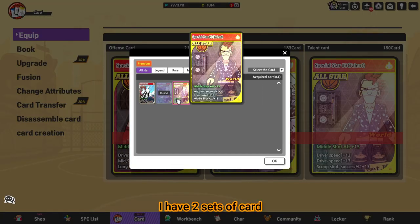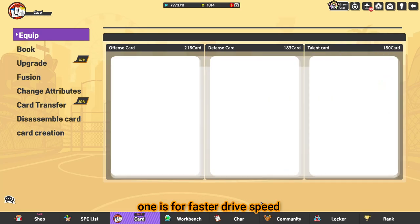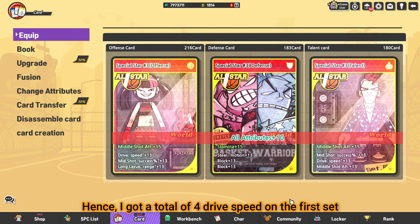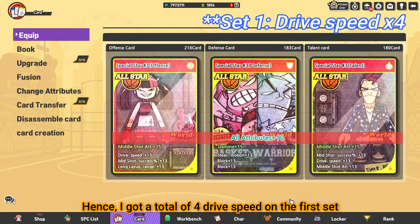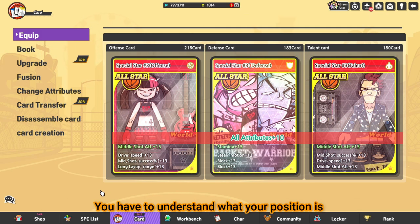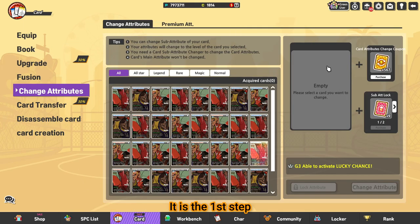I have two sets of cards. One is for faster drive speed while the other is for higher success rate on 2 points. Hence, I got a total of 4 drive speed on the first set, and the second set focused on 2-point shots. You have to understand what your position is and how you want to form your own style. It's the first step.